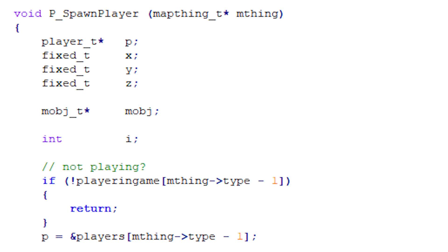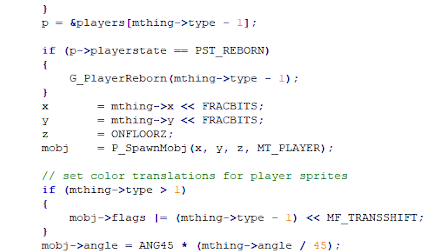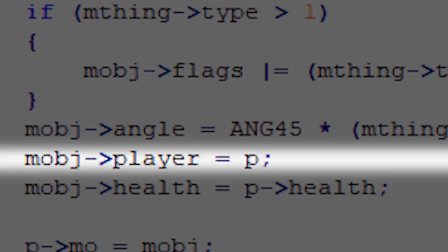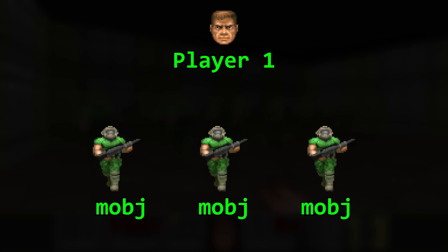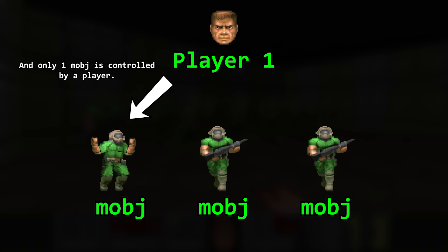Let's see what spawning a player does. It checks if player 1 is playing, which is the case. It tries to set the uniform color, and then it assigns the mobJ's player to player 1. You need to separate the mobJ from the player here — see the mobJ as the body, and the player as the soul. There can be many player 1 bodies, but only one player soul.